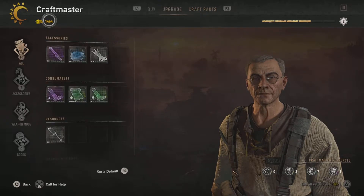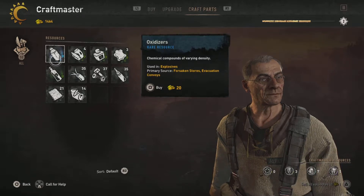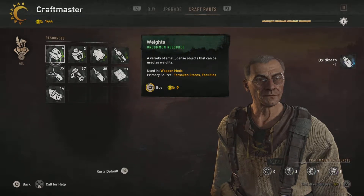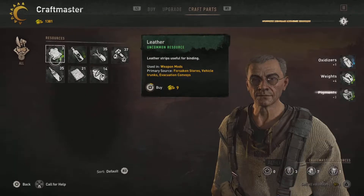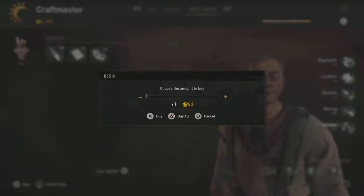Hello, my name is Roman, and this is going to be my video on the fastest and easiest way to get craft parts for Dying Light 2. And right off the bat, it's by leaps and bounds — it's buying them.